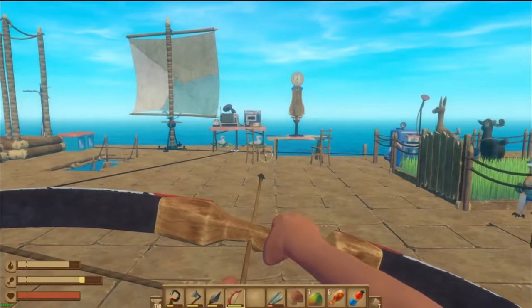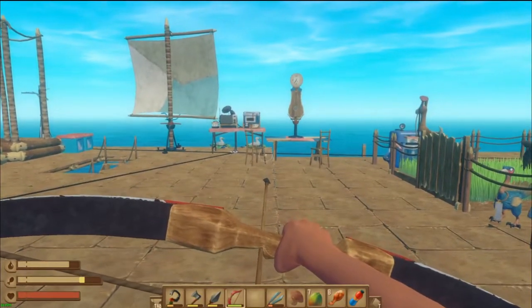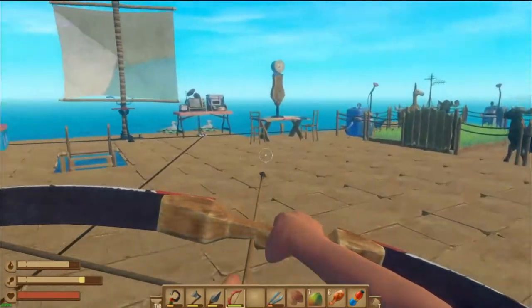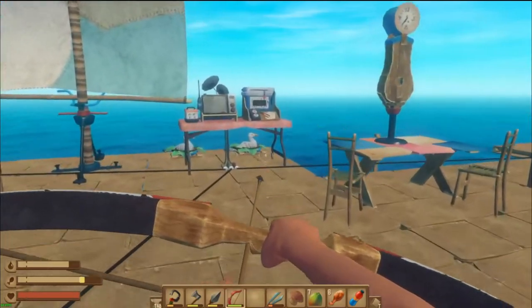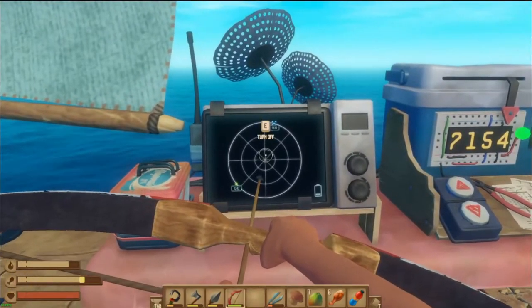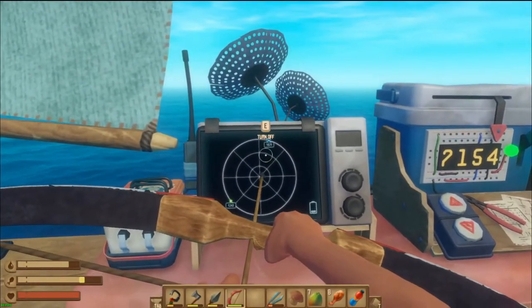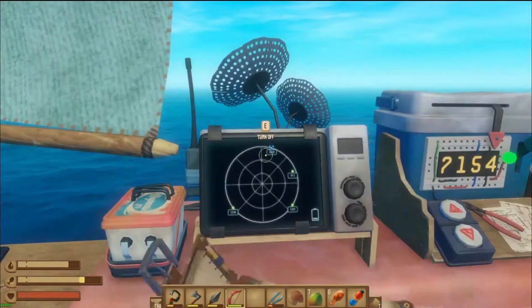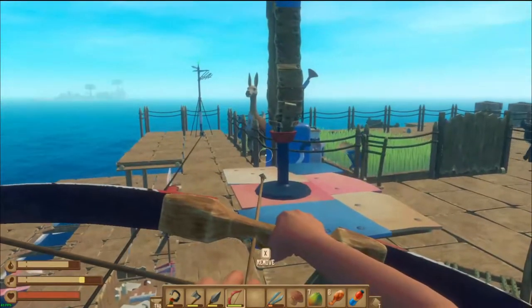Hello one and all, and welcome back for another episode of Raft. In the last episode we finished off our roof, and now we have an absolute crap load of room. In this episode we are heading to the blue dot, which is Balboa Island. Well, it should be anyway, so we're going to make our way there.